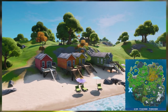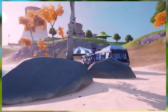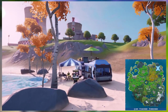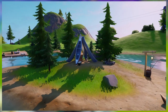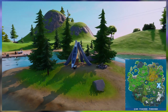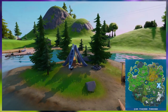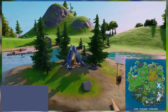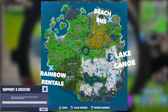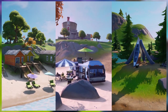Rainbow Rentals can be found on the beach just southwest of Holly Hedges. The Beach Bus is found over on that little beach just northwest of Steamy Stacks. And finally, the Lake Canoe is found just north of Retail Row and southwest of Dirty Docks. Now on screen you can see a bigger map of where each of these locations are. Just dance at these 3 locations and just like that you will complete this challenge.